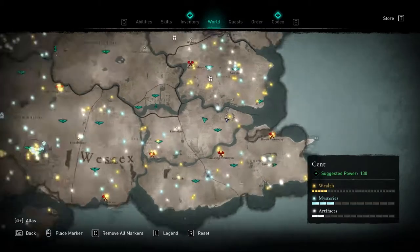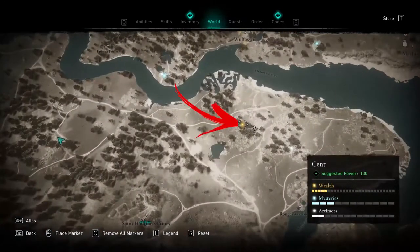In the top right of the Kent region, you can find a wealth location not far from the St. Hadrian Priory.